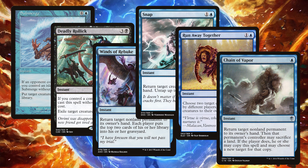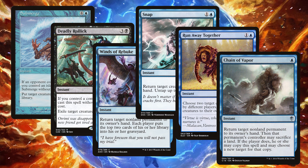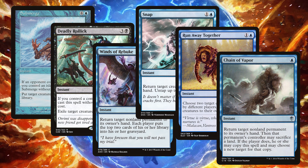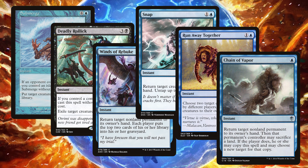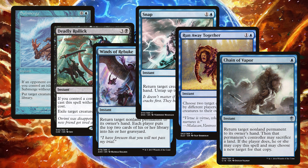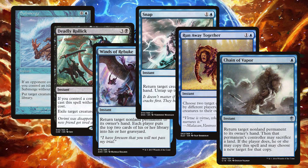This largely explains why we aren't on Ad Nauseam in this list as well. The idea, once again, is that we aren't committing our resources to comboing out as soon as possible. Instead, we're wanting to disrupt anyone else from doing so while we make deliberate control choices and let Yuriko handle the rest.